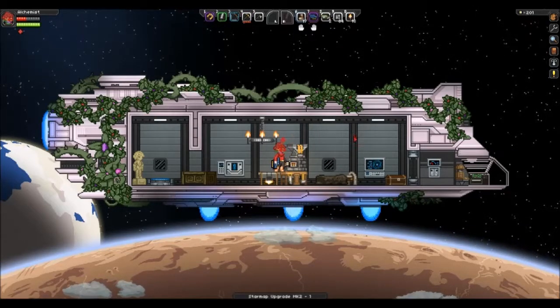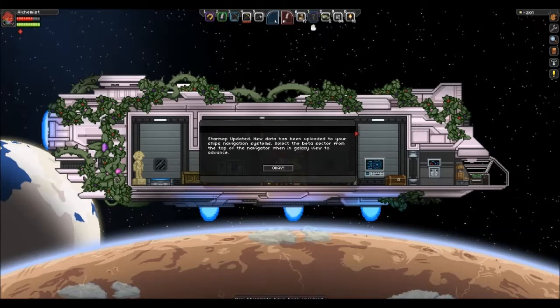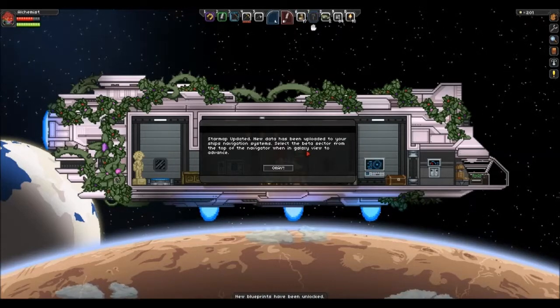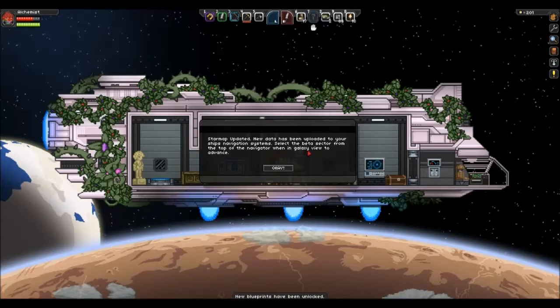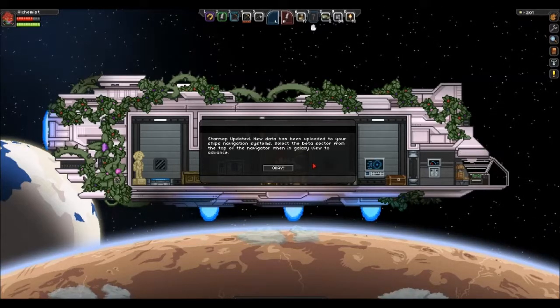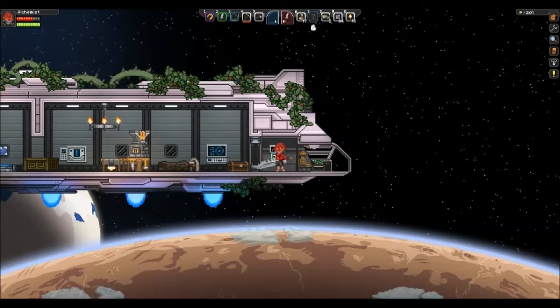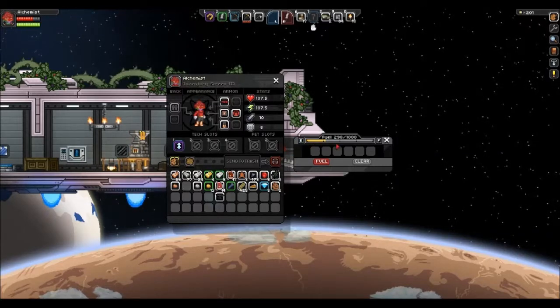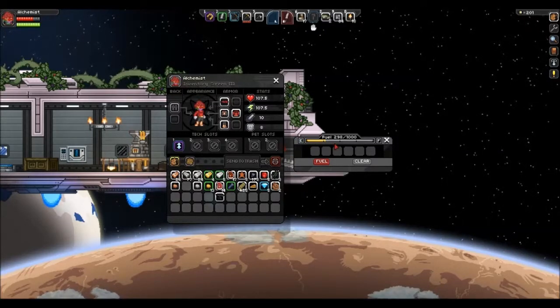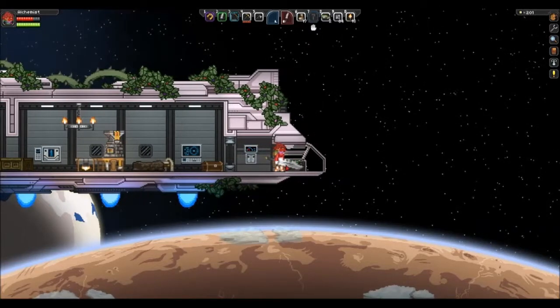It's on my bar. I just ate — health. Star map updated, new map added to your ship's navigation systems. Select the beta sector. I had my ship fuel filled up a bit — nothing crazy about that.